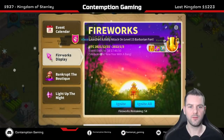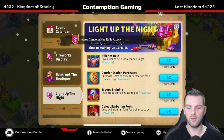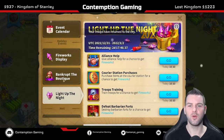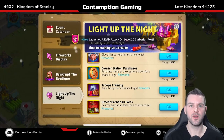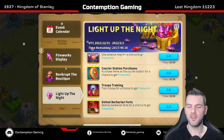So here we go, we've got the fireworks event and right now we've finished all of it. It was very easy to do — alliance helps, I bought some of the stuff from the courier station for resources and got all 10 from that one refresh. Troop training was super easy; I was upgrading T4 to T5 and collected archers, infantry, and cavalry. I got six from one and four from the other.